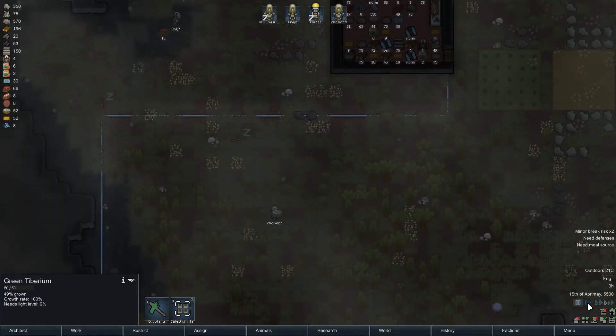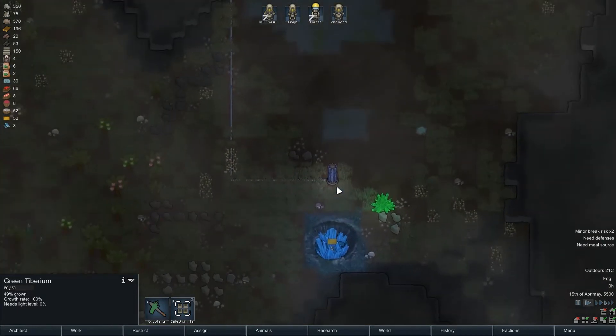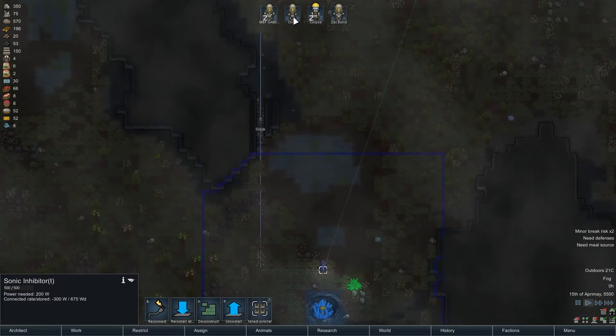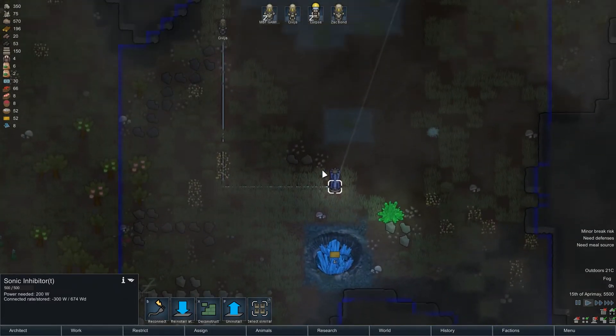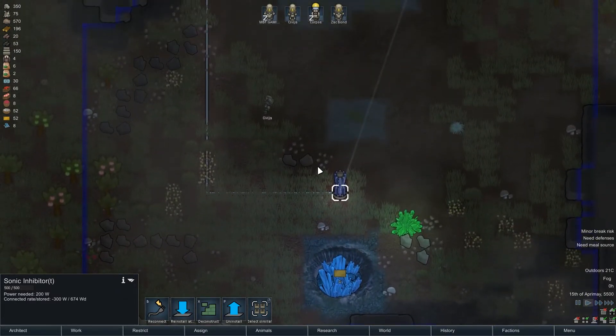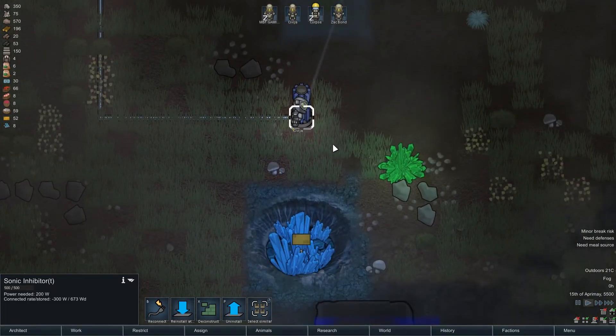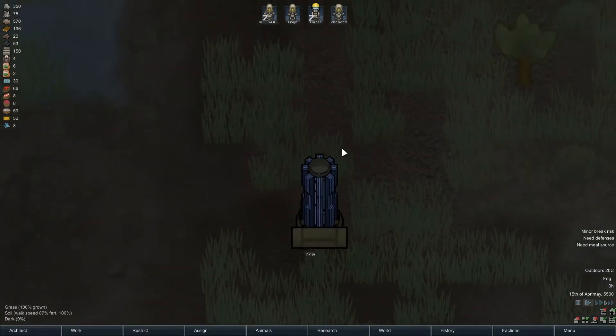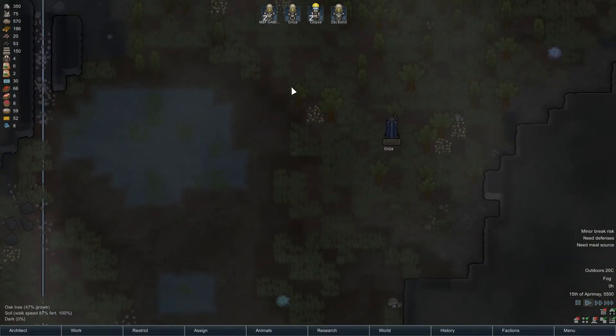The way around that is I'm going to move this from down here and move it up there. I've already tasked one of the colonists to do it. I'm going to pack it up, move it out. Rawhide. Oh, look at it go! The simple things in life amuse me.